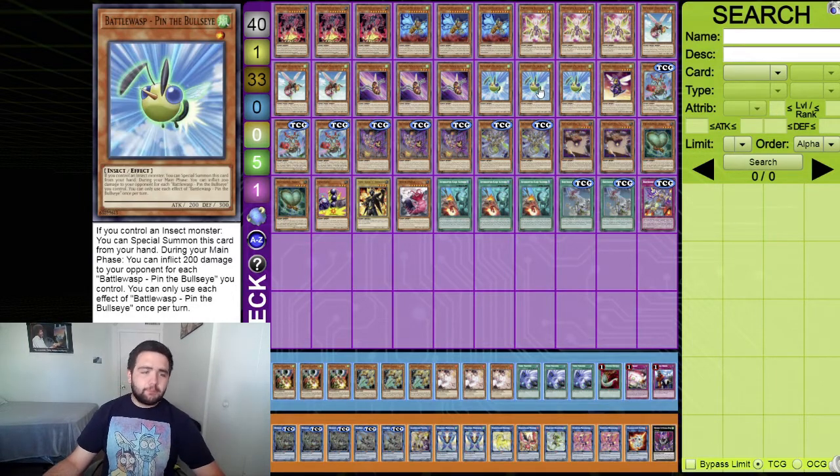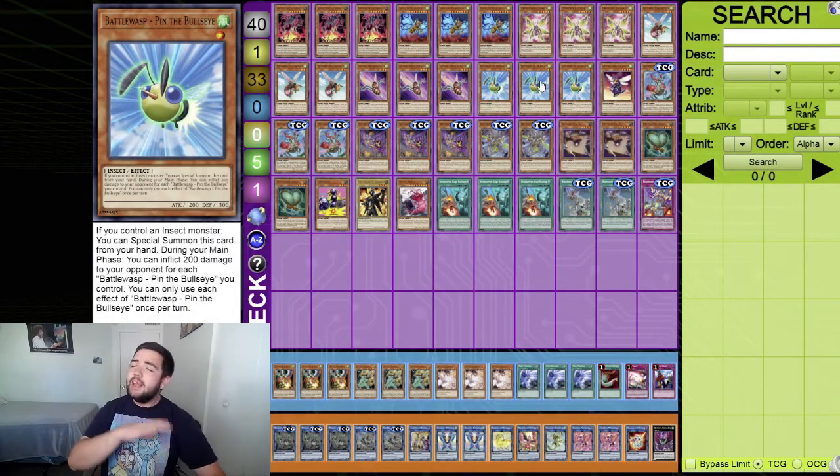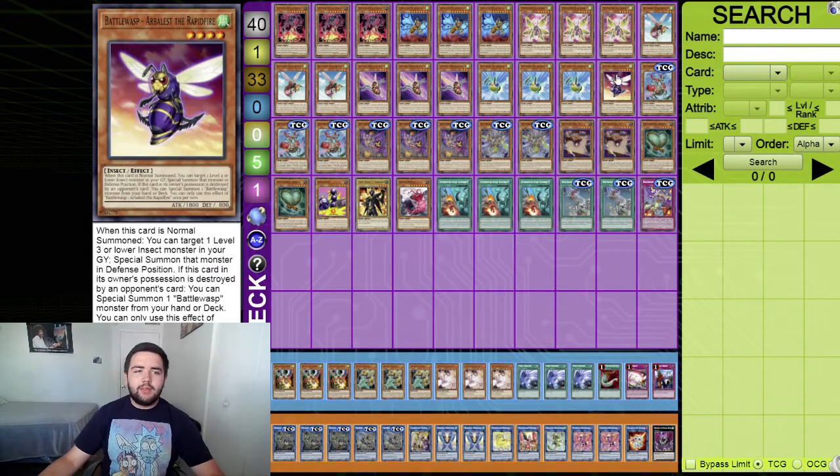Three Battle Wasp - Pin the Bullseye. Another one that can special summon itself - if you control an insect, special summon this card, and during the main phase you can inflict 200 damage as well, which can come up in time situations. This is better than Tin Bow the Attacker because it special summons itself without locking you into insects, which is why it's super good.